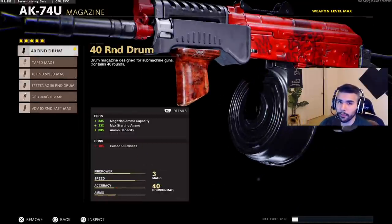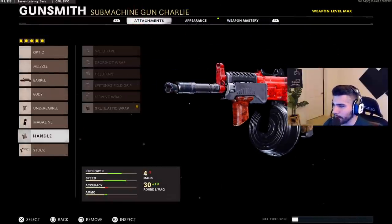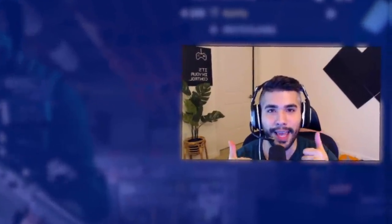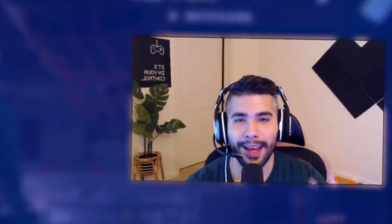For the magazine we're running the 40-round drum — very low cons and the extra 10 bullets is good especially against a lot of players. For the handle we're running the Elastic Wrap, and for the stock the Skeletal Stock — both are amazing. I hope you enjoyed today's video. If you did, make sure to leave a like. Have a wonderful day and I'll catch you guys in the next one — peace out.